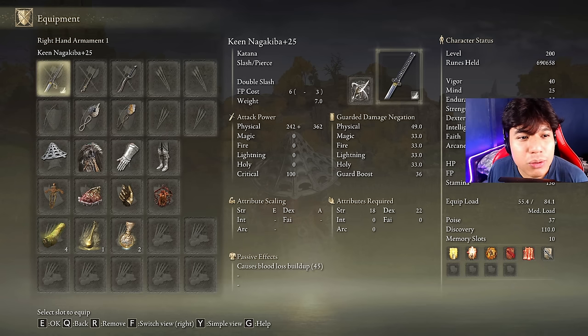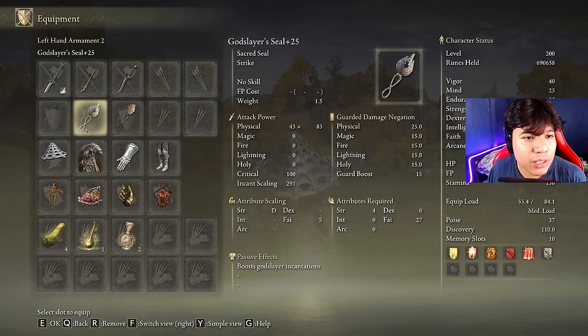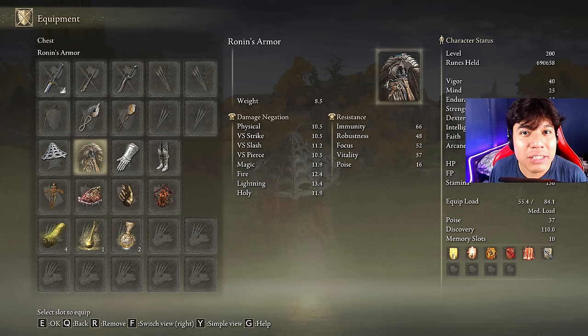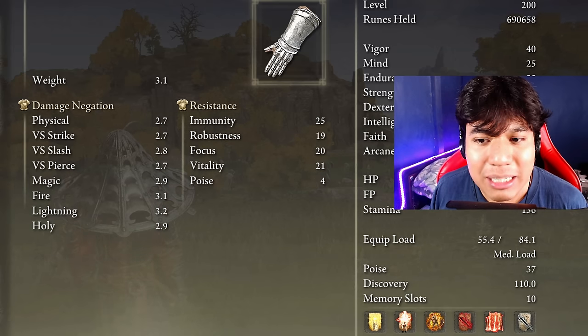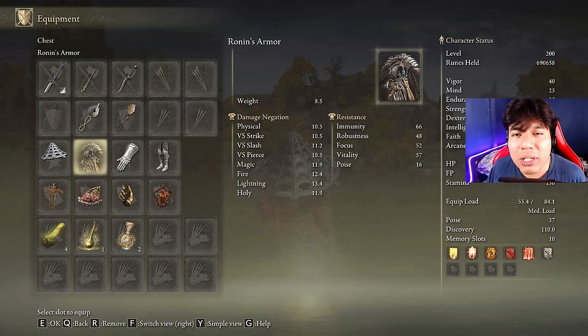In terms of weapons your build should look like this: Keen Nagakiba, Bolt of Grandsax, Bloodhound's Fang, God Slayer Seal, and Gravel Stone Seal. My favorite armor set is the Ronin set with the Iron Kasa — it's really decent in terms of physical and elemental damage negation, it looks amazing, and that's why I chose it. But feel free to use any armor set you prefer.